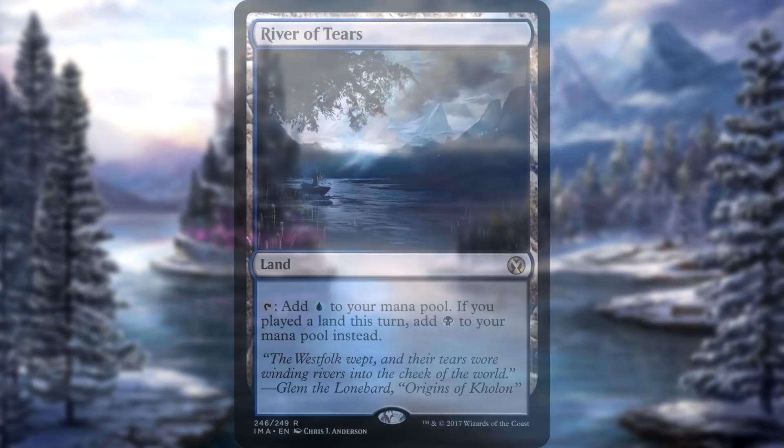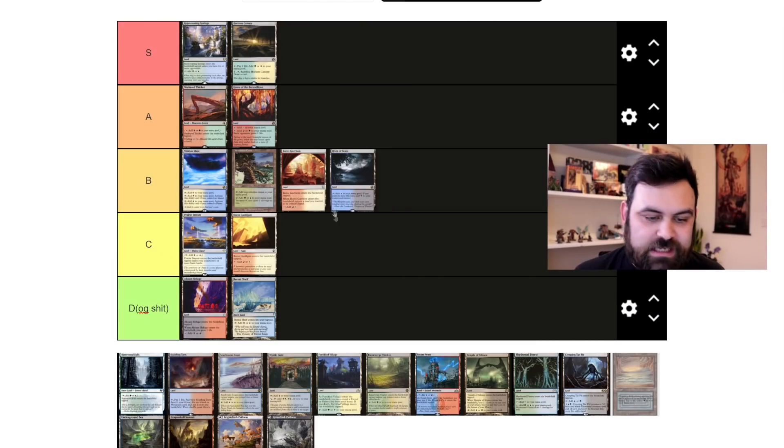River of Tears was the blue-black one from that future land cycle — it makes blue normally, or black if you've had landfall. I really like it, but I don't like the tracking aspect. I've had this in Commander, been chatting away, forgotten if I made a land drop for the turn, and then everyone has to figure it out. I'm putting it at the bottom of B tier. It's a cycle I don't mind if we never see completed, but I like the card, maybe from a nostalgia perspective.